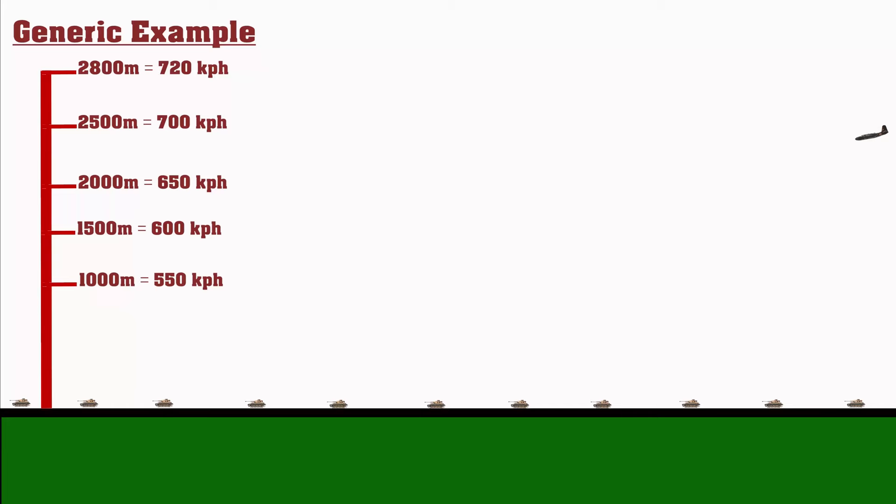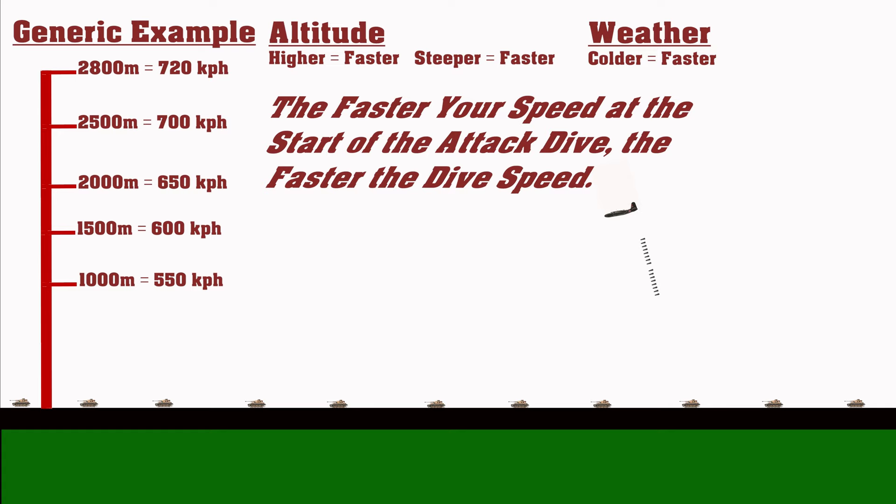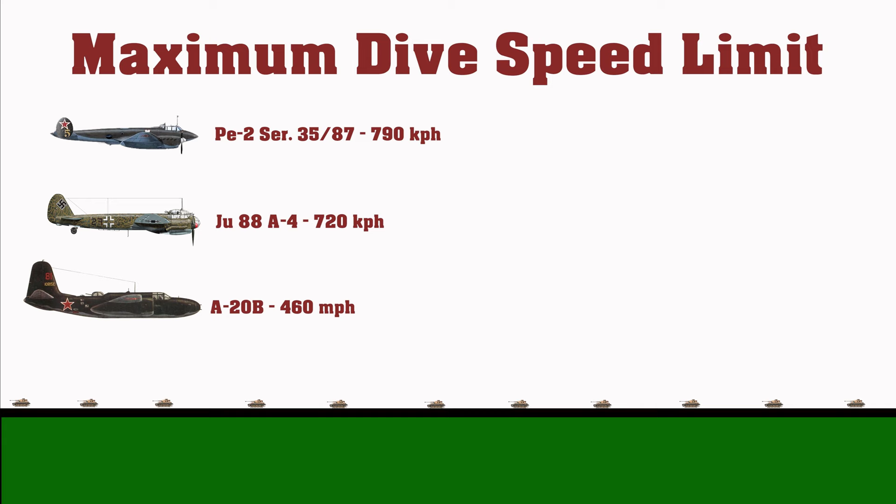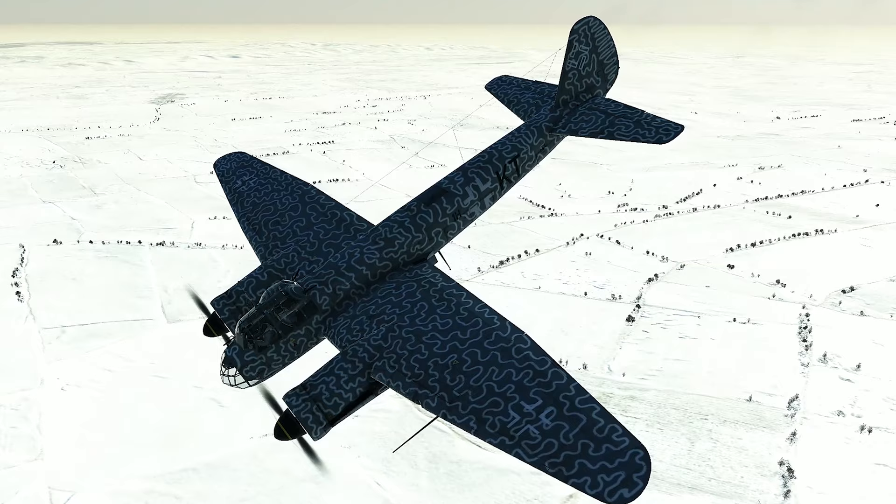Once you know the magic number for attack dive speed, you need to determine how much altitude you need to achieve that speed. You can max out your engines and close the radiators during the attack dive to reduce the required altitude — just make sure to reset everything on egress before they get damaged. Finally, know your aircraft's dive speed limit so you're not losing pieces off it on the attack dive.